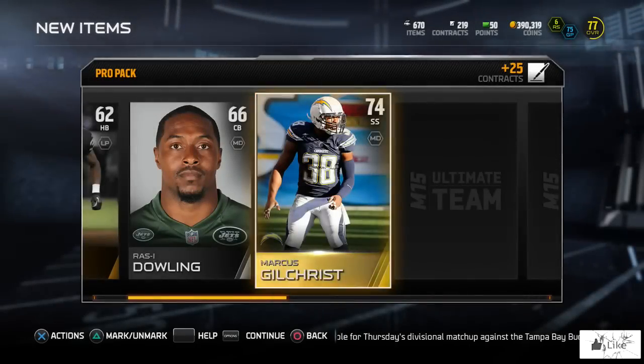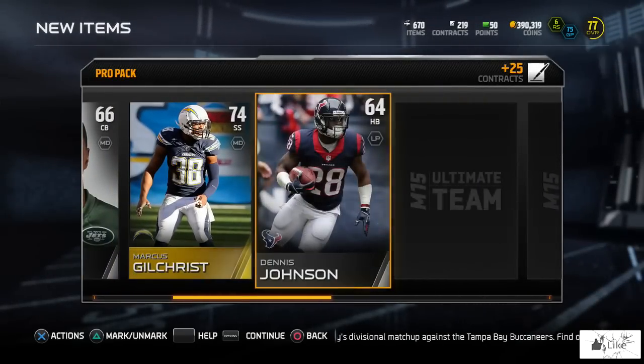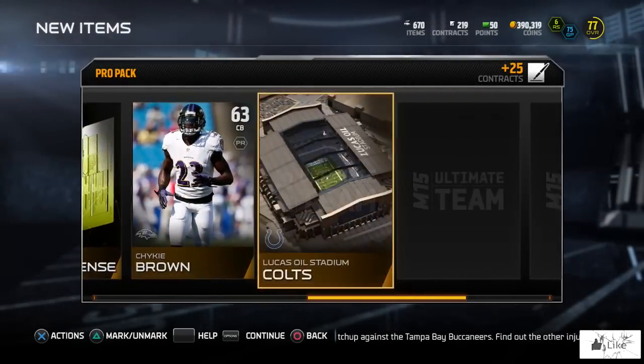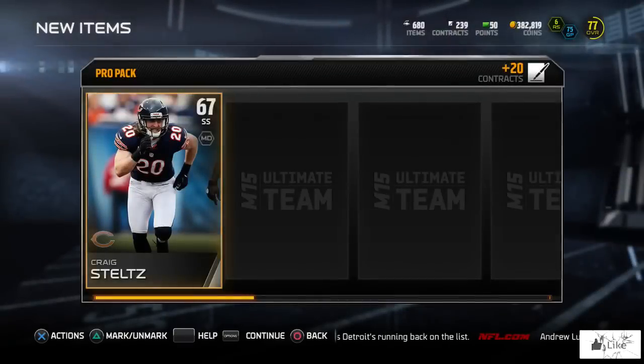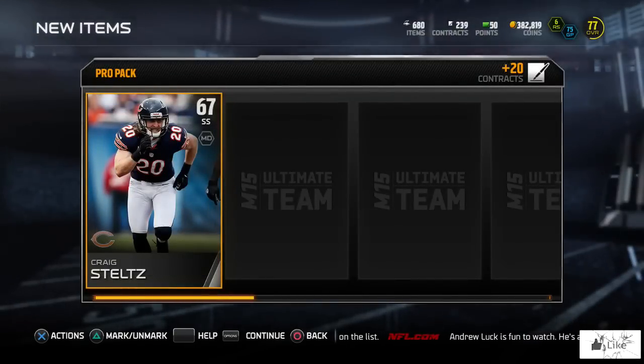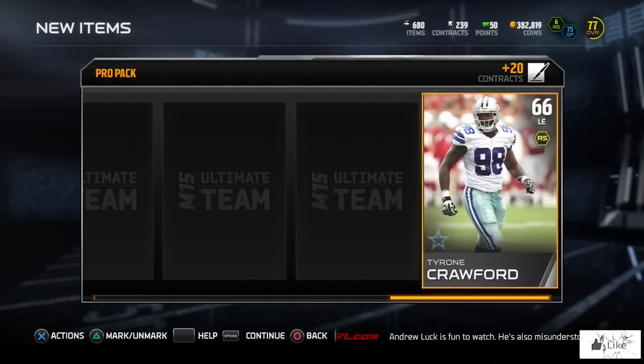Let's finish this pack off — we got a 64 overall halfback. Alright, that's pretty much that pack. Here we are, guys — the third and final pack. Still looking for our first elite pull in Ultimate Team; it kind of makes you wonder if it's ever going to happen.